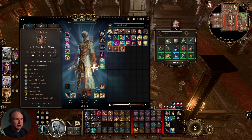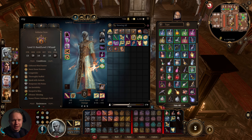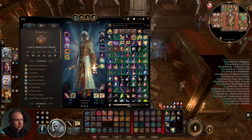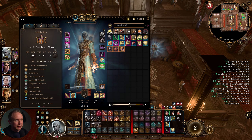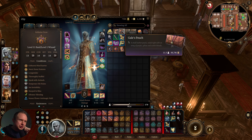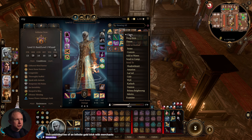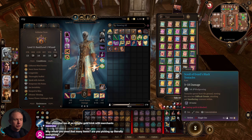That's a way to consolidate items — an absolute godsend for things like the potion chest, which can be a real pain to manage. Take everything out, then drag it all back in and it's fully consolidated. Same with scrolls. I keep all scrolls in Gale's pouch, which you get when you kill Gale — a nice place to keep them.